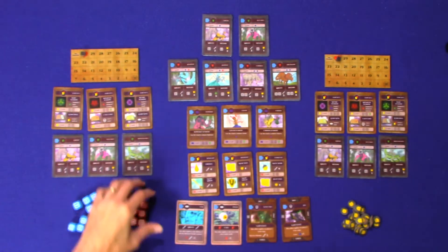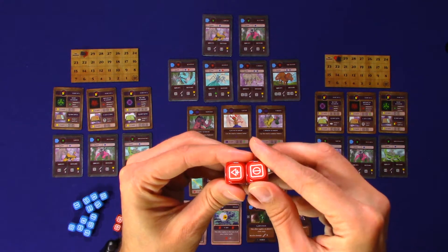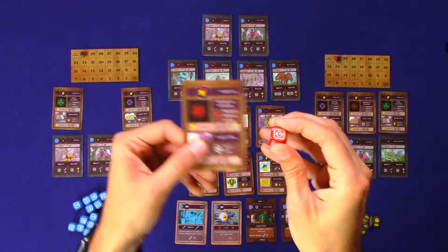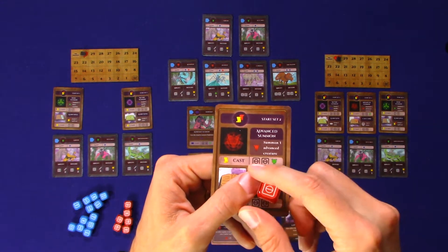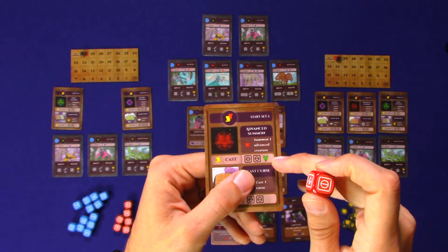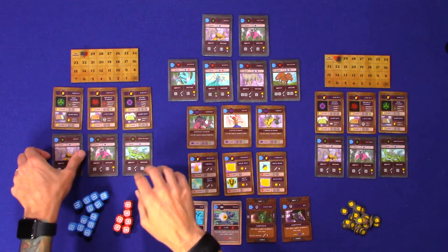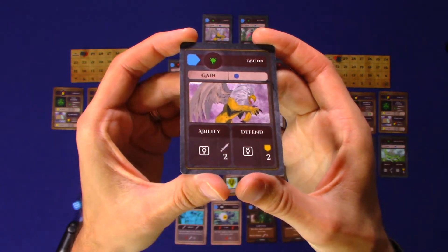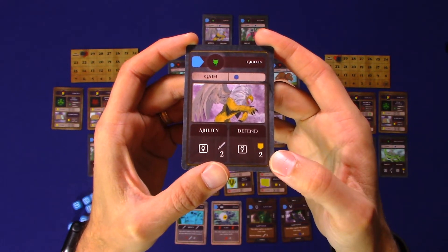As you're playing the game, when you roll these dice they're going to give you certain icons. This circle with the line through it matches the icon on the card, so in order to cast this you need two of these and a basic creature. Each player also starts out with three basic creatures — for example, the Griffin has two attack and two defense.